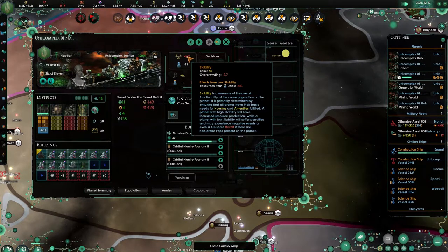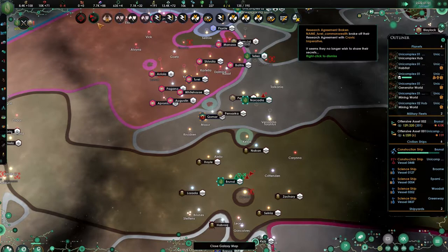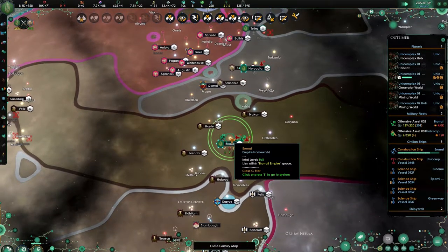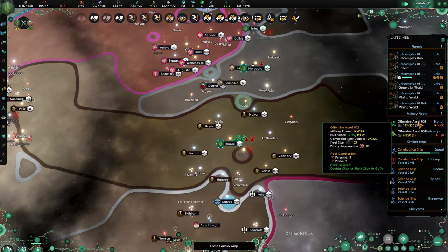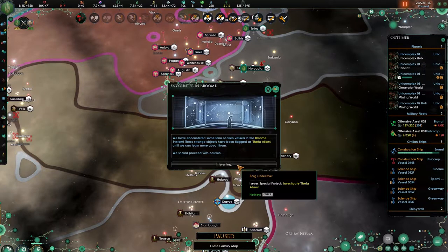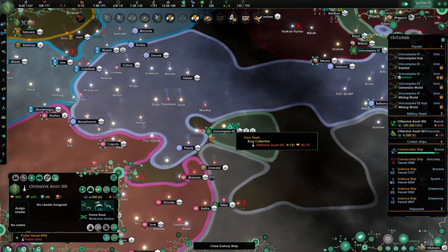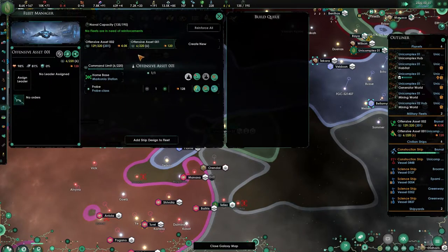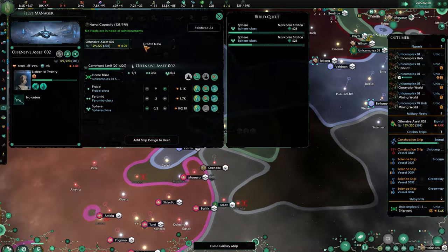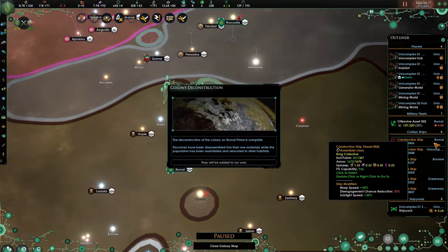Then we definitely are going to focus on stability. Overcrowding is negative 3.7 — negative 4% of job resources. So many notifications in here. You're being upgraded yet again. Why do we have two fleets now? What's the deal with that? They are over there — it's a probe. No, no, no, go away. You're done — there you go, added to our own.